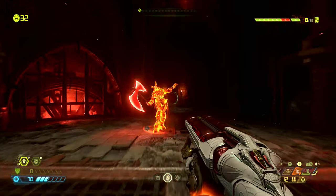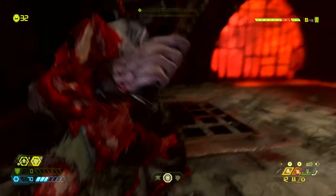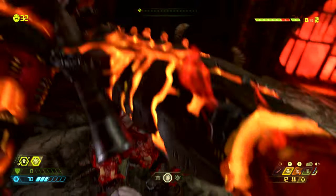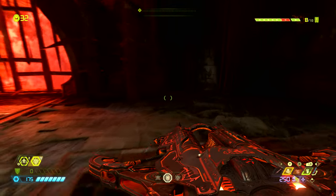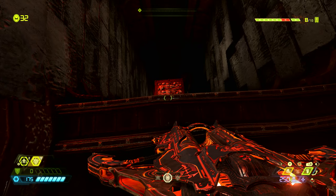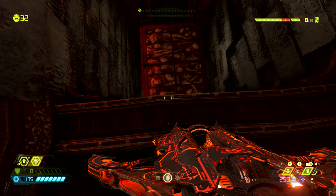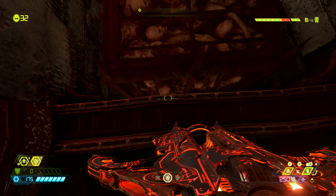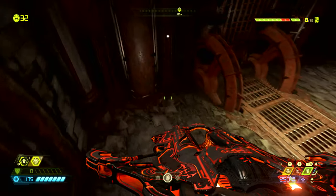Take care of the marauder in any way you can because marauders absolutely suck to fight. Once he's been dealt with, we want to come to where these elevators are carrying corpses up. We need to wait for one to go past us and as soon as it goes past we need to drop down into the elevator shaft, turn around, and then dash out of this small gap.